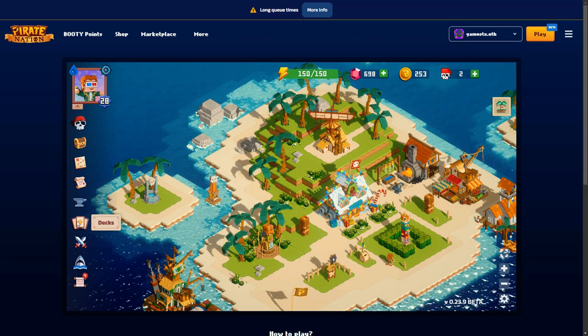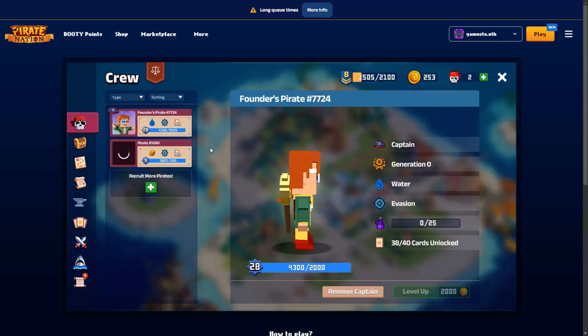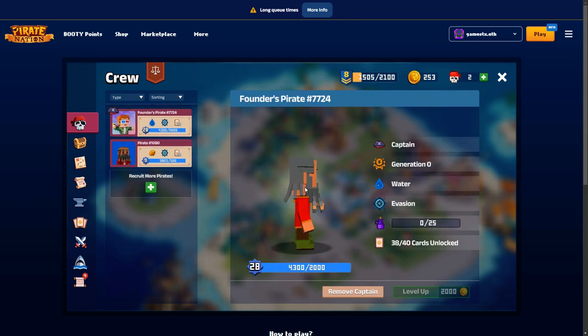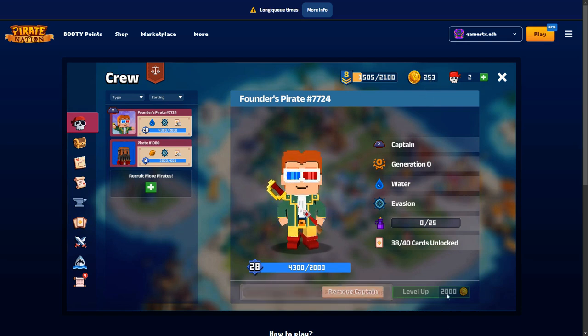There's a whole crafting and marketplace element as well, and a whole bunch of deck building which you get automatically. In terms of my NFTs, I have a founders pirate and then you also get these free playable pirates. The founders pirates are the valuable ones and you can level them up - I've got enough points but I don't have enough gold. I've only got 253 gold and I need 2,000 gold to level him up.